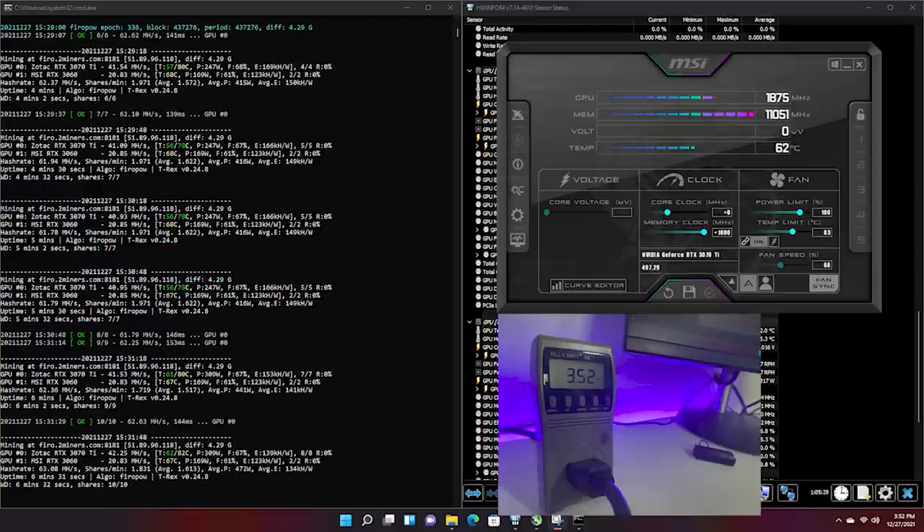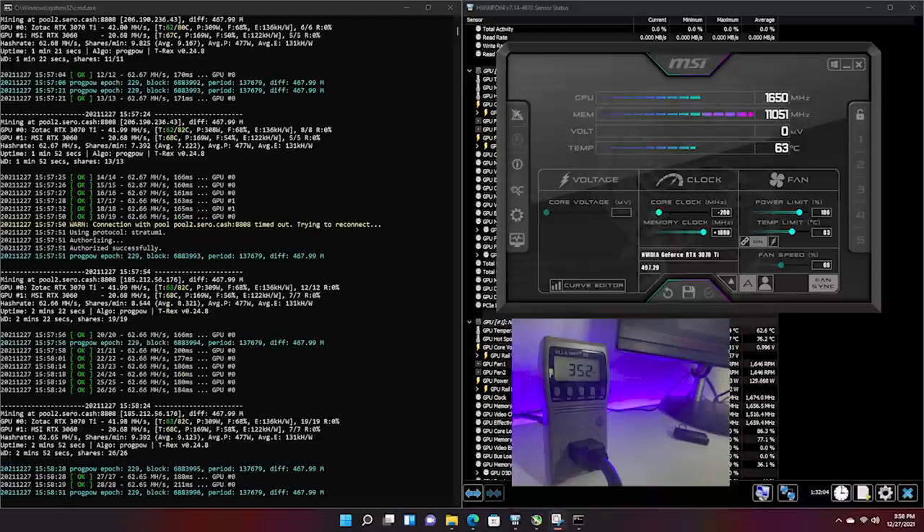We also tested Firo, clocking in at 41 megahash a second at 350 watts. Firo has been popular on WhatToMine for profitability, but many pools have shut down — only about three remain — and exchange support is limited. Just because it looks super profitable, do your own research and be very careful. The exchanges it's on make it easy to manipulate the price, and it's harder to convert. But it does technically show some of the highest profit at 42 megahash a second even at 350 watts.